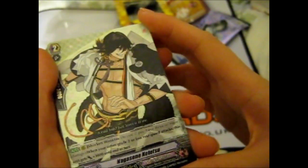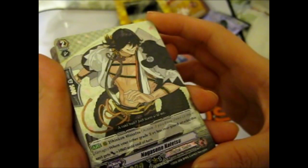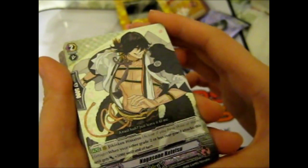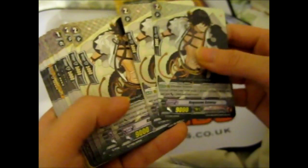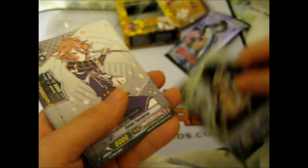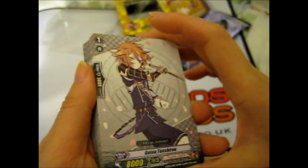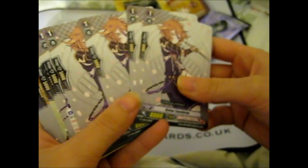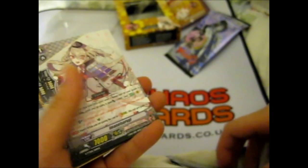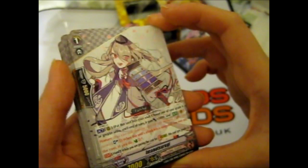And here we have a foil: Nagasane Kotetsu — 'A raid, huh? Just leave it to me.' Four of him. Then Gotou Toshiro — 'Let's go, everyone.' Four of him. And Amano Tsurigi — 'I gotcha.' Four of him.